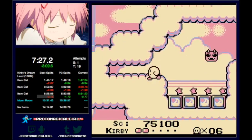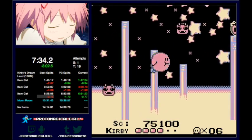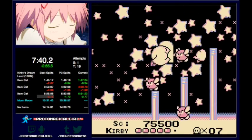We're also going to go over here to this hidden room that I remember being very proud of myself for discovering as a kid. There's a couple items in here, and yes, the mint leaves do count as items. Pretty much everything that you can pick up that disappears counts as an item.